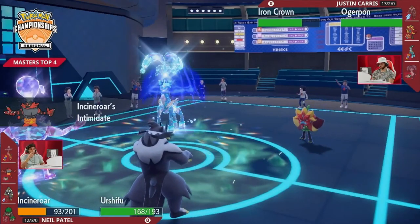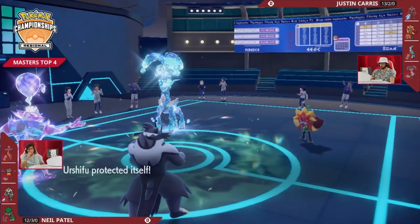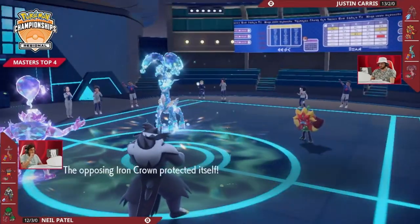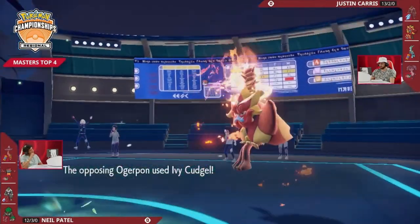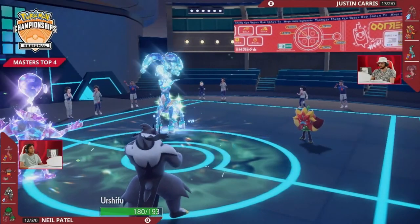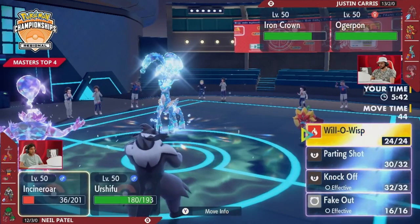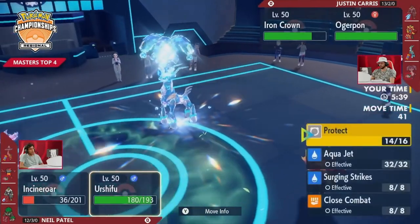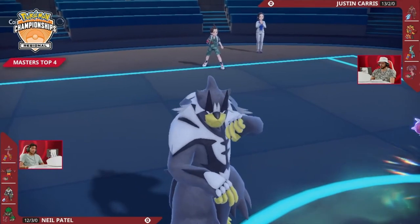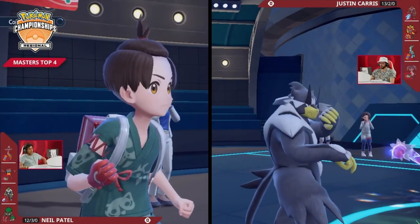Incineroar takes the field for Rillaboom, bringing Intimidate to lower Ogre Pawn's attack by one stage. Urshifu locks into Protect and Iron Crown goes for Protect as well — so it's just Ogre Pawn attacking this turn. Ivy Cudgel into Incineroar doesn't get the critical hit and falls short of the knockout. Not getting the KO is huge for Neil because now he has the option to go straight for Fake Out with Incineroar, ensuring either Iron Crown or Ogre Pawn cannot fire off an attack, which will be very useful for the Urshifu.